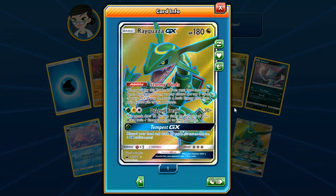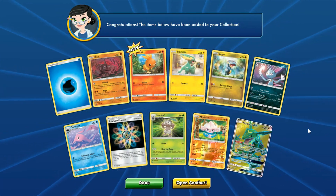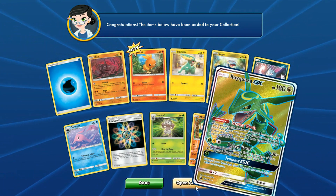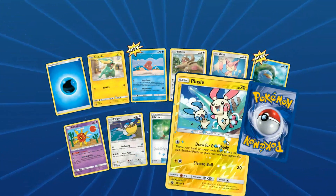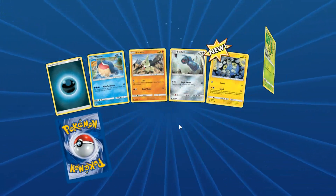Rayquaza Full Art. Oh my God. Okay, that's gonna be a screenshot and a half. I'd be freaking out if I got this IRL. I have one IRL, but it's not a Full Art. Damn — Rayquaza GX. Hopefully I get enough of them to make a deck. I don't think I will, but maybe some trade bait or something to get my current deck finished — my Naga Stack Attack deck. I could use that for potential trade bait.